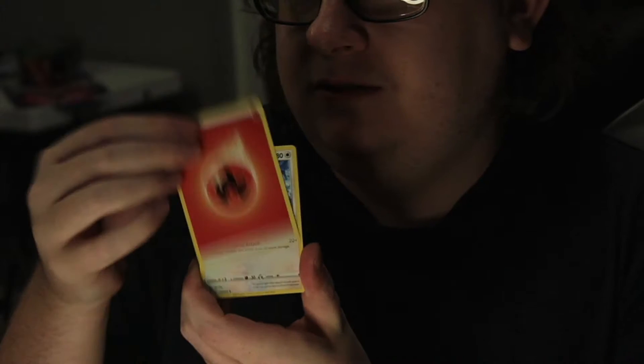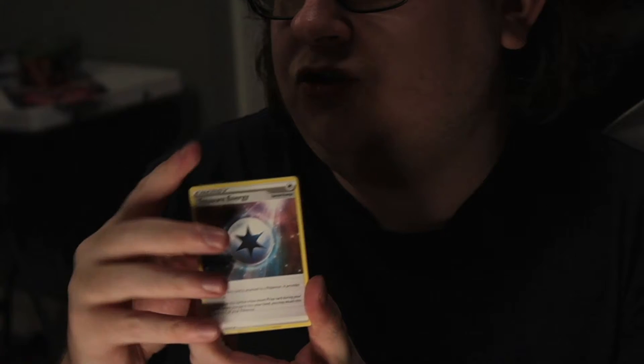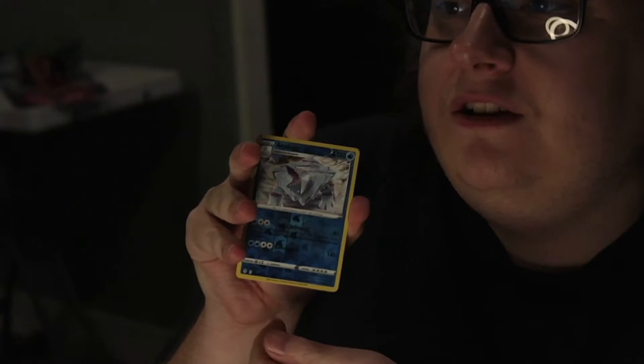Pack one. We got Fire energy, Fletchinder, Lanturn, Treasure energy — I can already see a border, Hyper. Hippopotas, Zorua, Psyduck, Rufflet. Reverse Avalugg. And... Suicune V! Very cool.